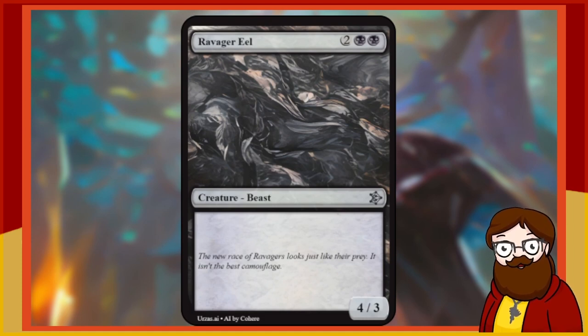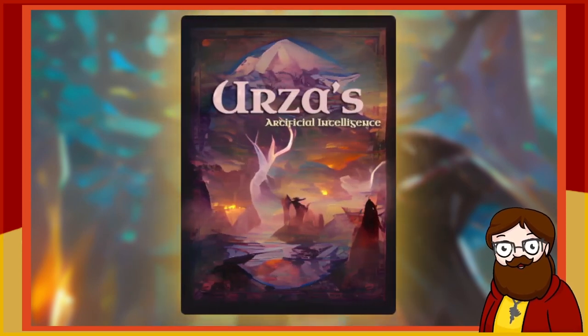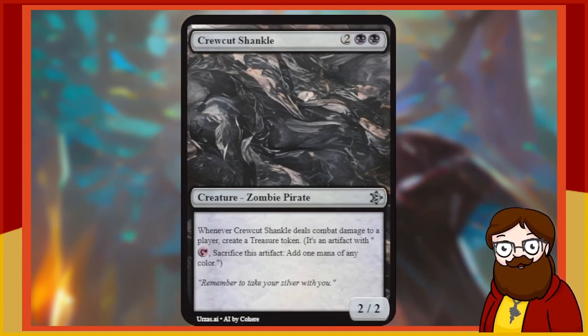Ravager Eel is a 4-mana 4/3 black Beast — vanilla. It's not great. We could do better. It's very possible to do worse, but let's re-roll it. Could be a 4-mana 2/2.